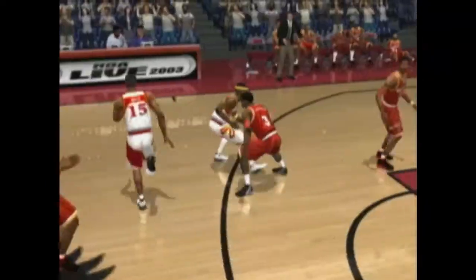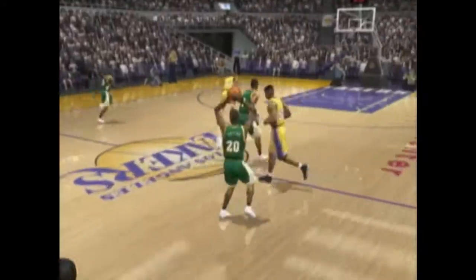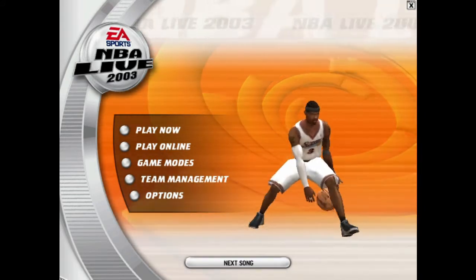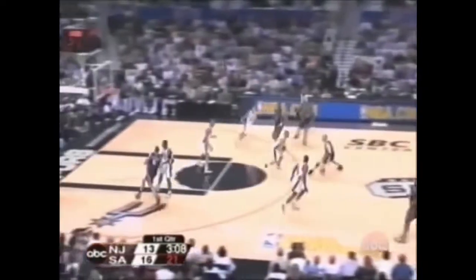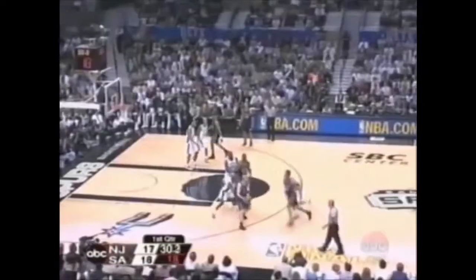The soundtrack is also the first video game soundtrack to go platinum, which is pretty impressive. The theme song of NBA Live 2003 is 'Get Live' by Snoop Dogg, played every time you enter the main menu. The cover athlete of the game is Jason Kidd when he was with the New Jersey Nets, now known as the Brooklyn Nets. He led the Nets to the second of two consecutive finals that season, in which they lost to the San Antonio Spurs in six games, after being swept by the Los Angeles Lakers the year before.